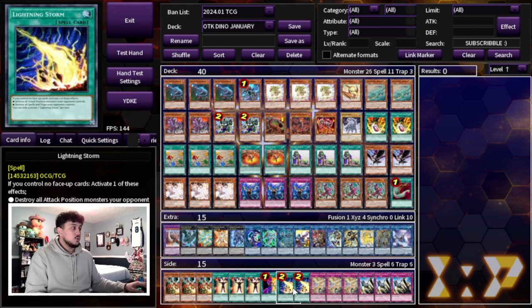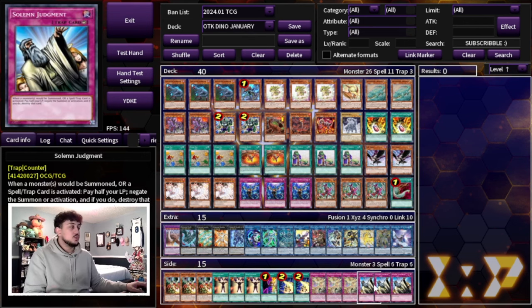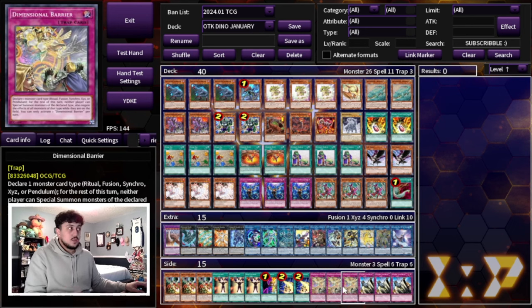Change of Heart as well. Lightning Storm for going second against back row-heavy matchups — we're not playing Evenly or Dark Ruler No More because we want to be able to OTK, so Lightning Storm is really powerful. When you're forced to go first, you play D-Barrier as well as Solemn Judgment. Judgment is the best going-first card in the game right now, and D-Barrier is really powerful into Centurion, Bystial, Runick, and so many different decks — calling Fusion or Synchro can auto-win a lot of games.